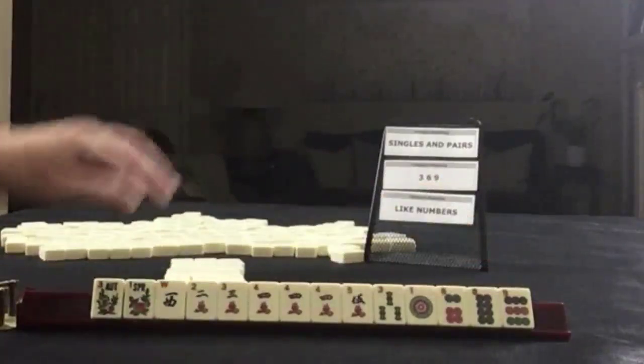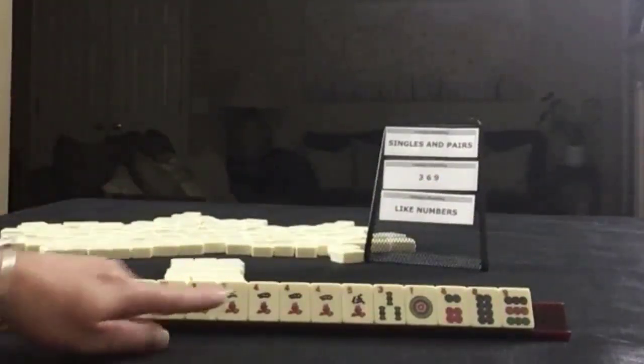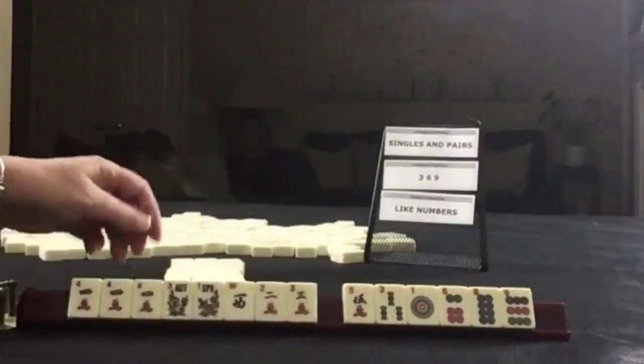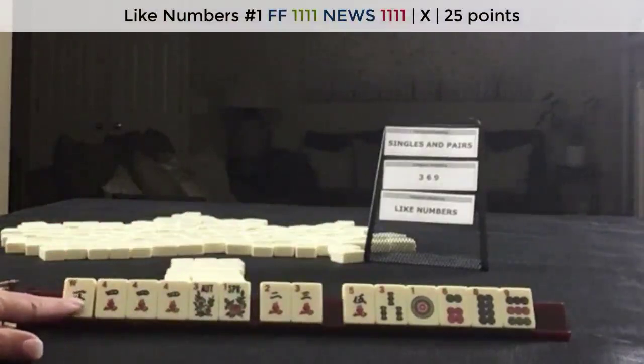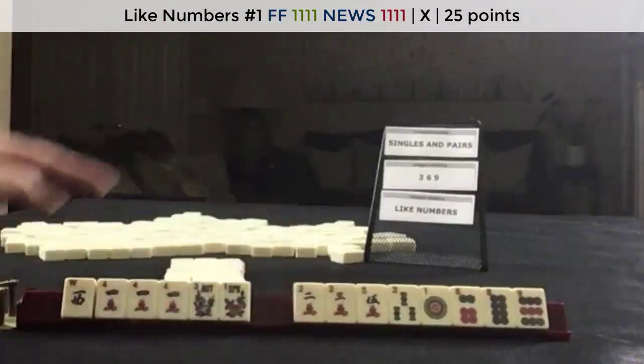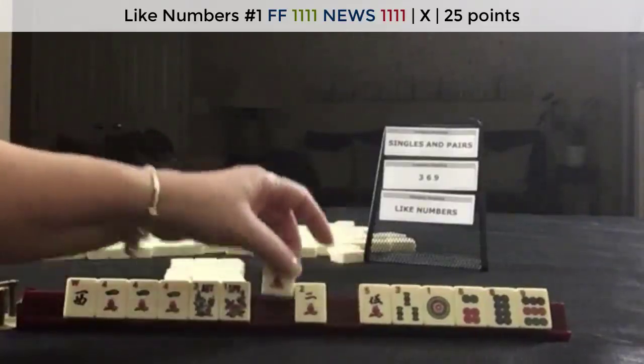We need to force singles and pairs — three, six, nine, and like numbers. I think we should build around the fours. Maybe we could play like numbers with fours and news. So let's see what happens here. We do have three, six, nine here.